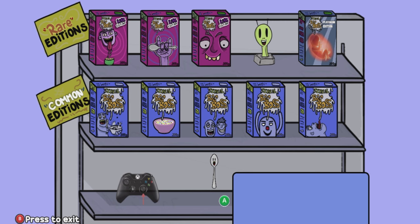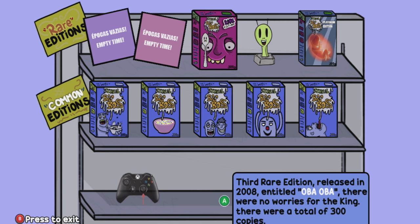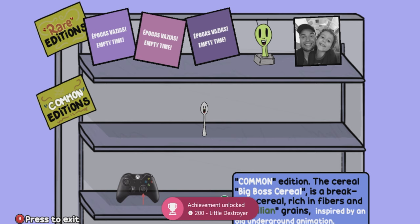And then finally our last achievement — click on every item in front of us on the shelf, eating every box of cereal. Once all items have been clicked we will get our final achievement 'Little Destroyer'. And that's my guide, all complete and 100% achievements captured.